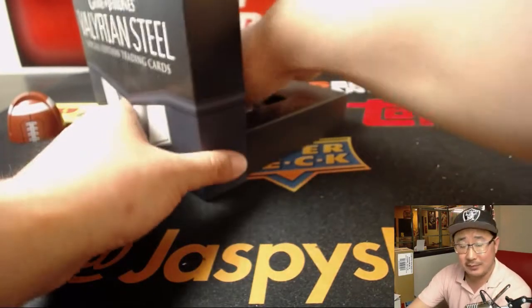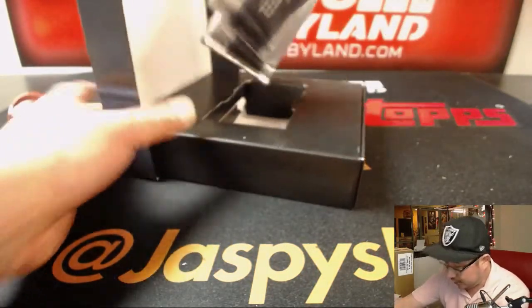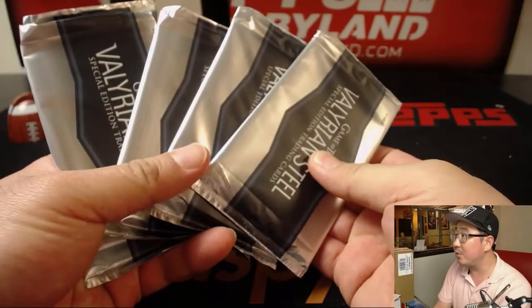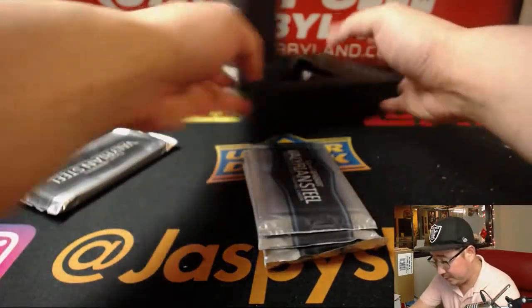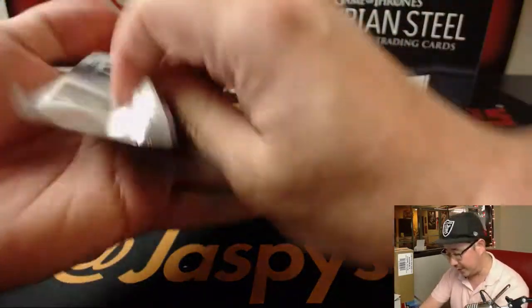Alright, good luck. Here we go. What do we have here? We've got four packs in here. So that means two of these will have autographs, one won't, and then there'll be a relic in here. Now let's check these out first.